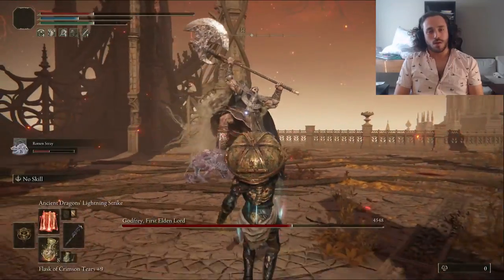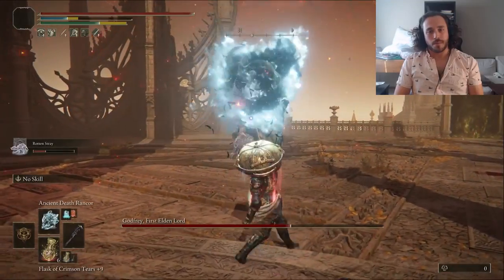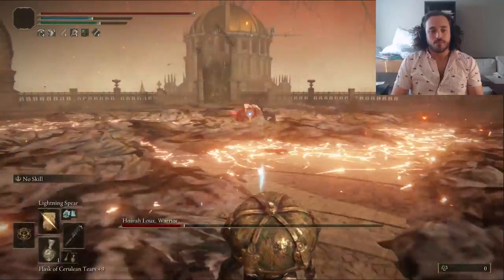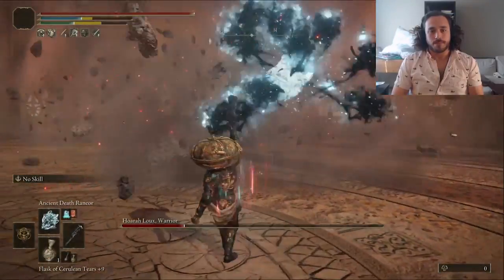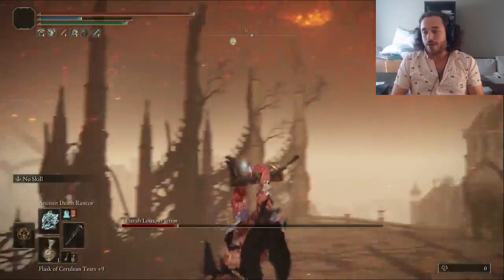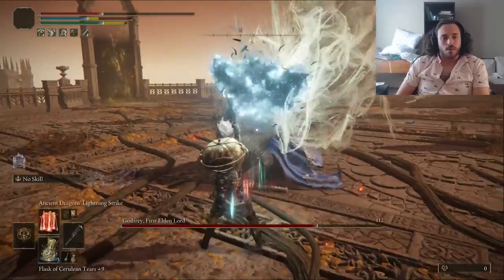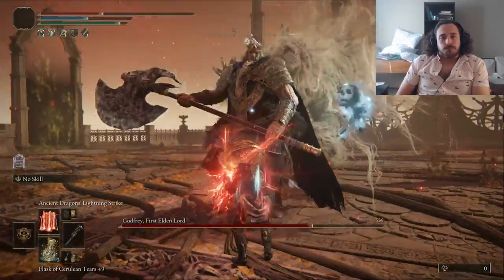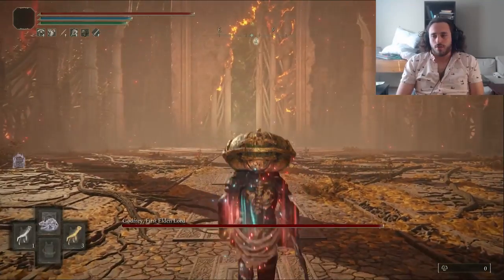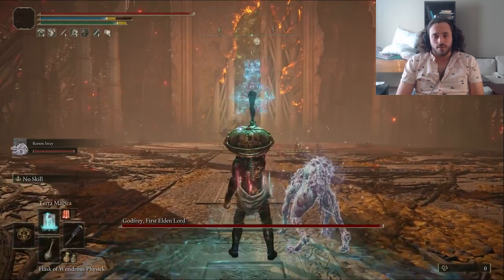Sometimes Zero will get the rot off in Phase 1, but Phase 2 just resets it. It really just gets Phase 1.5 started faster, where his shockwaves cover the entire arena and Zero can't jump. Once that starts, it's over for our ghosty good boy. Even the slowest move in Phase 2, the Earthquake, is not enough time for us to safely get the Rancor off. We have the Radagon Icon on — we're casting spells as fast as we can. Godfrey just doesn't give a toot. I'm basically just praying that the spells that end up hitting Godfrey will eventually break his stance so we can hit him with the Bolts of Sorrow. All told, he killed us 21 times.